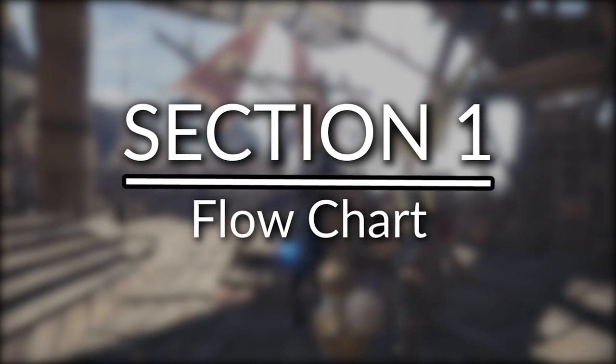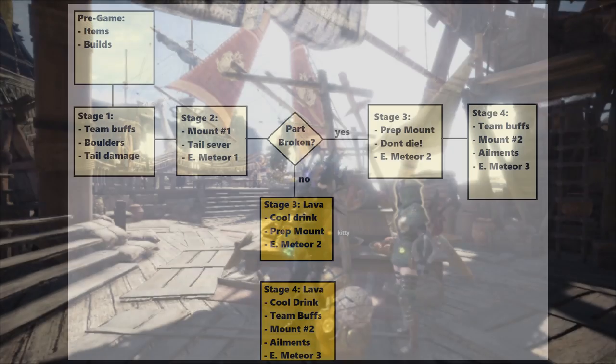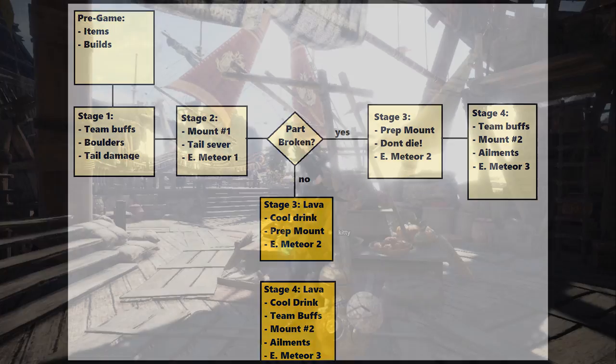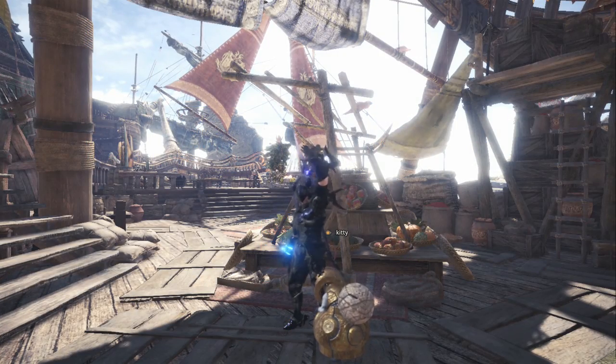The Behemoth flowchart. Similar to Kulv Taroth, the Behemoth is a longer fight that changes as he moves into different sections of the map. I start off with the section for pre-fight preparedness because I feel like that makes a big difference, especially when you're talking about a more complicated fight. You want to be prepared. So here's a list of required items for you to bring into the fight.